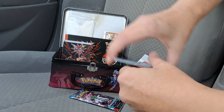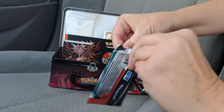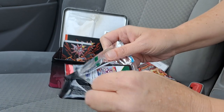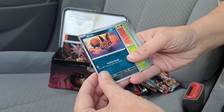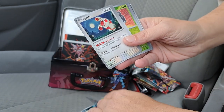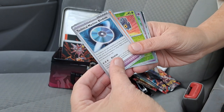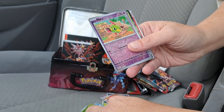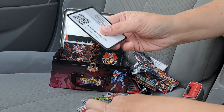So we got one more to do, and this is our last Paradox Rift. Let's see what we get for hits in this one — hopefully some good ones. For our last pack, we have Nickit, Nymble, Yamask, Spinda, Baluza, Technical Machine Blindside, Crabominable, Holo Nymble, Holo Natu, and a Holo Wo-Chien. Our energy and our code card.